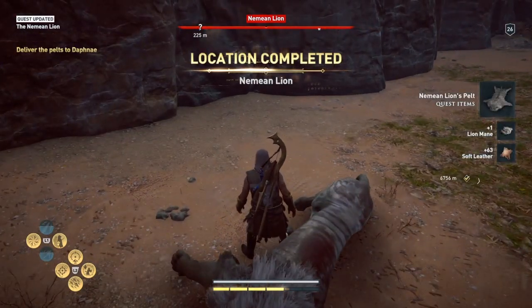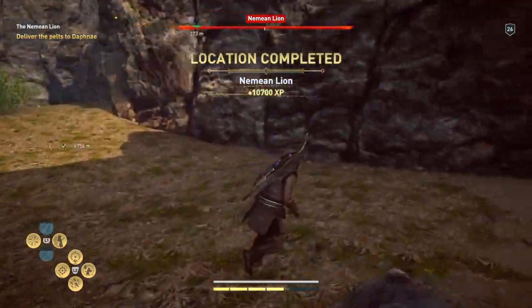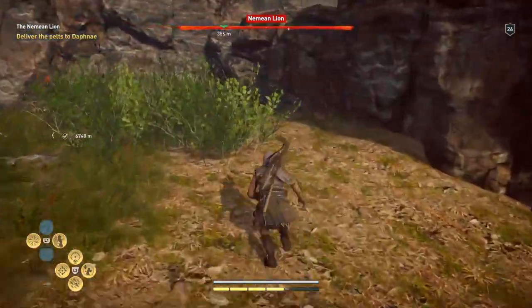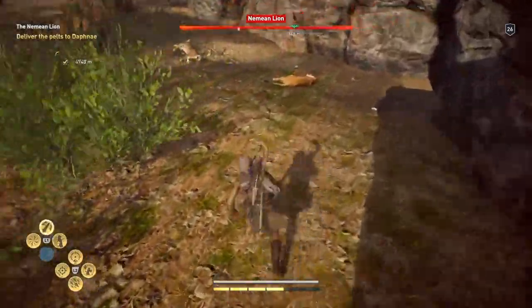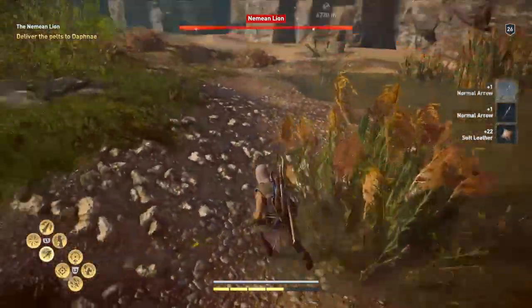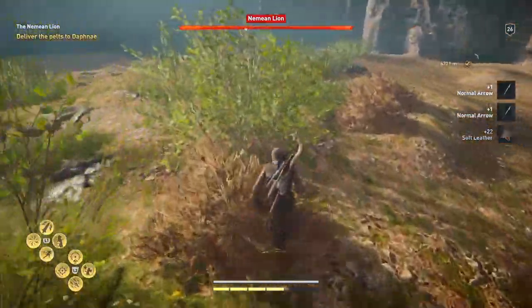So we take his pelt, and then to finish this part of the support quest we've got to go back to the Daughters of Artemis, which is in Phokis I believe. You might as well get the other lion skins as well.